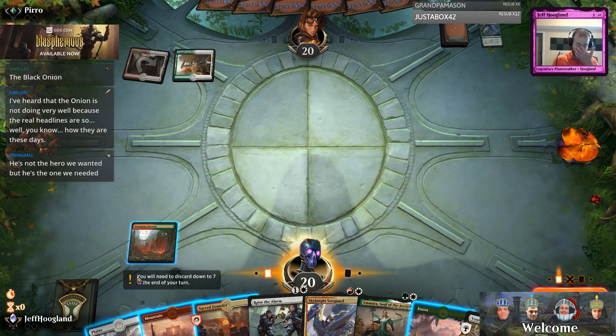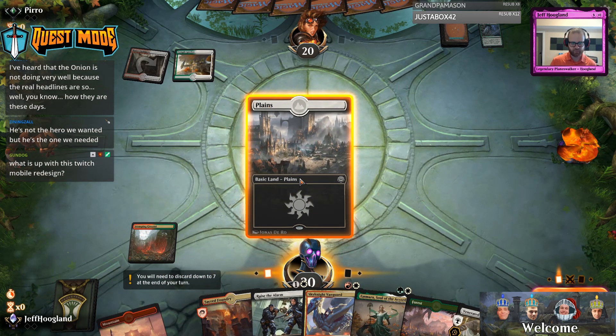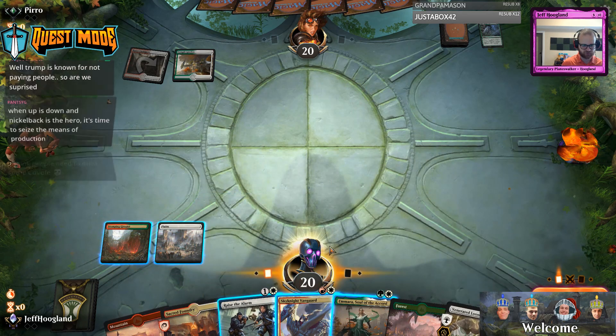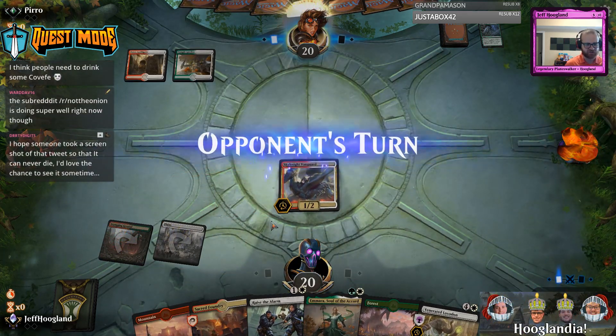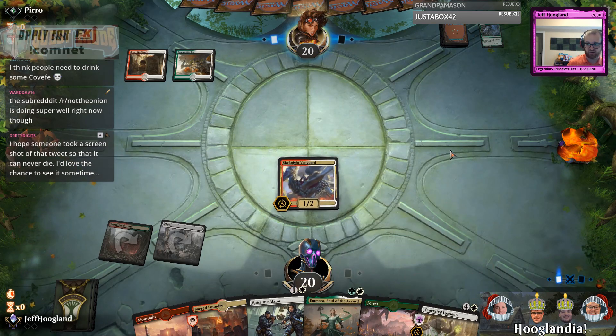If I play this and then Raise the Alarm next turn, I don't have enough mana. So I think I'm going to lead on Sky Knight Vanguard, and then next turn I can go tapped land, Raise the Alarm into Venerated Loxodon on four.